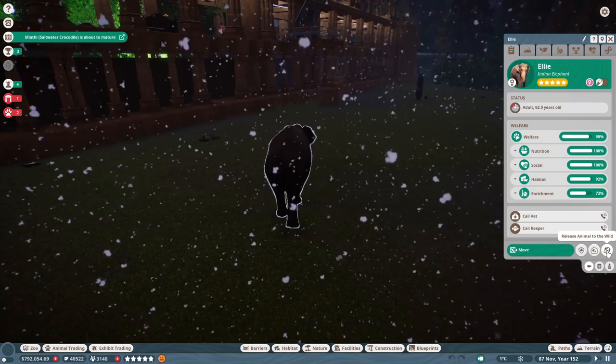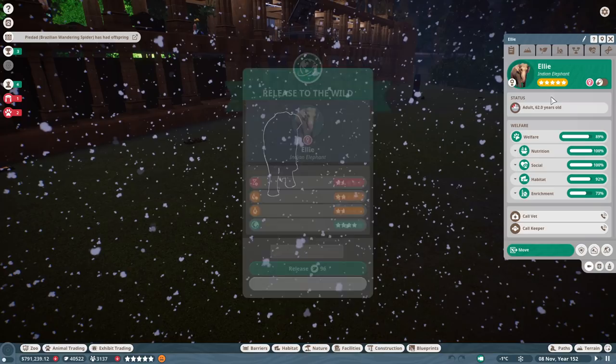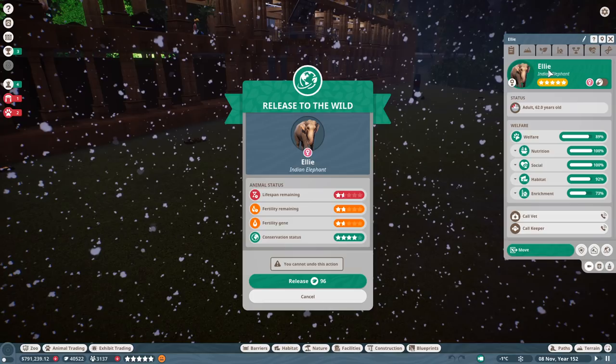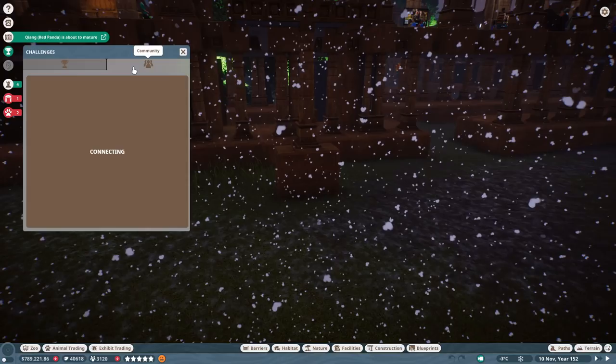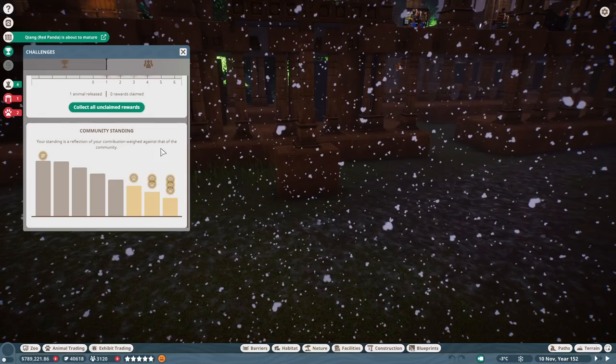Ellie — sure, we can release you to the wild. She's getting very old as well. Max stars — see, that's what I'm talking about. The genes don't matter, I guess it's just about happiness and time. I'm going to release her to the wild — it hurts to do. I've always had trouble with this stage. Go ahead and release her. Did that count? Yes, that counted!